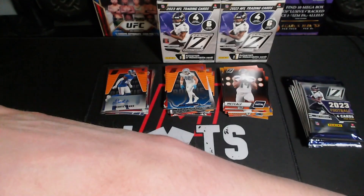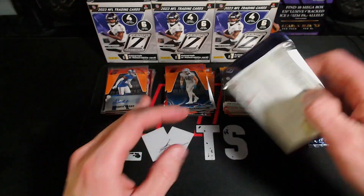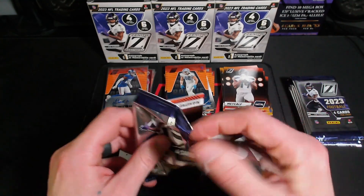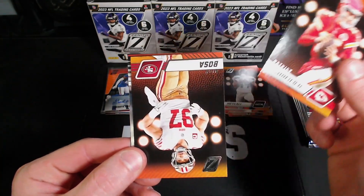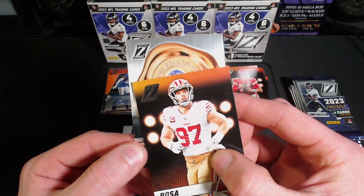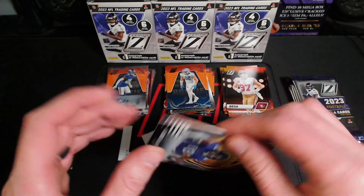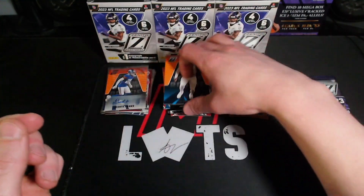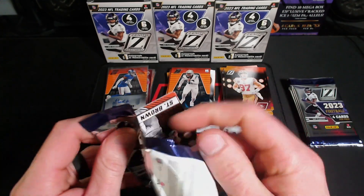Just hoping to get a nice Stroud — that's all I really want, a nice little Stroud. There's a Mahomes — got the Mahomes, Nick Boza, and then a Zeal of Approval Justin Jefferson. Wish it was a parallel one. Rookie, we got a DJ Johnson. On to the next one.